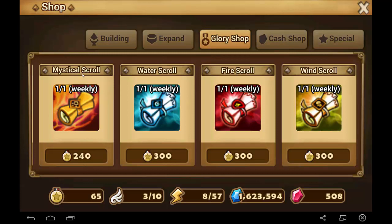Next we have the other scrolls: Mystical Scroll, Water Scroll, Fire Scroll, and Wind Scroll. I also recommend that you do not spend your Glory Points on these. You can buy one a week, but I find it pretty easy to get Mystical Scrolls. If you're new and want to roll for a 4 or 5-star natural monster, the drop chances are actually very low, and most likely you'll just get a 3-star monster. You'll come into access with a good amount of Mystical Scrolls just through rewards as you progress.